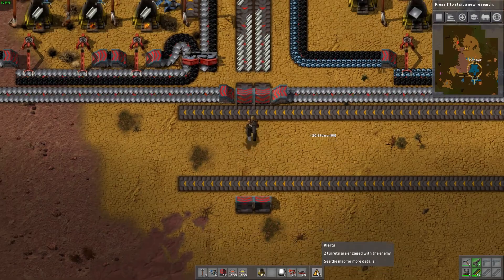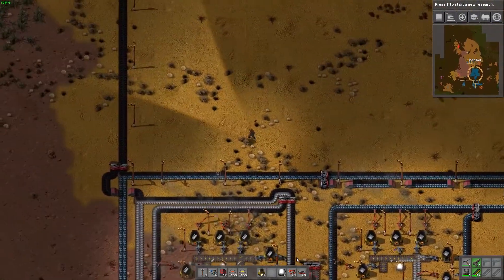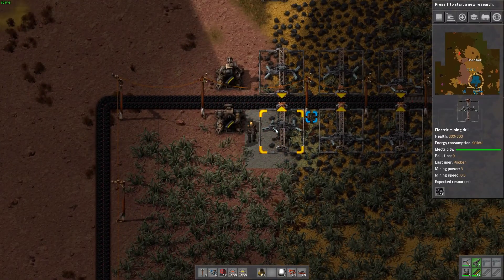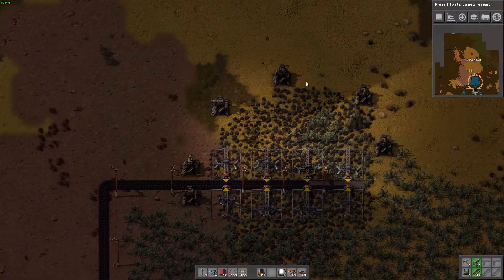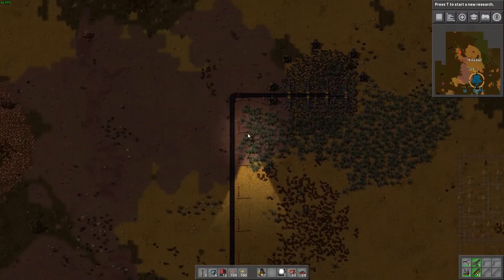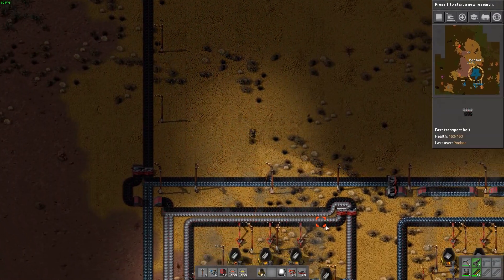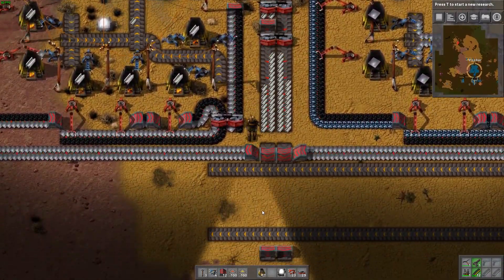I'm finally getting attacked - I was wondering when that was going to happen. Let's take a look up there and see how it was able to defend itself with the weaker ammo that I have. Okay, nothing looks damaged. That did all right, but it won't last forever with just that minimal defense up there, which is why we need to get ammo as soon as possible.